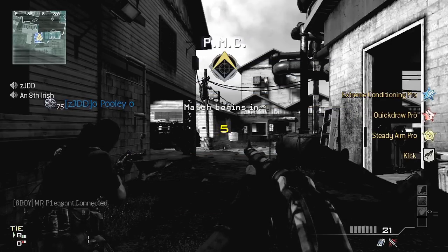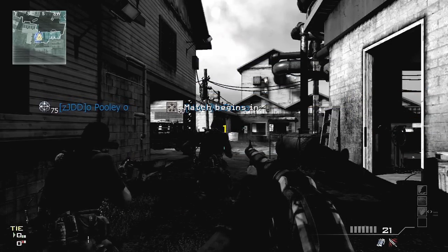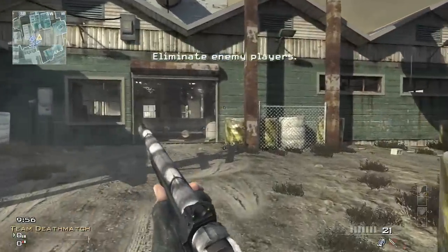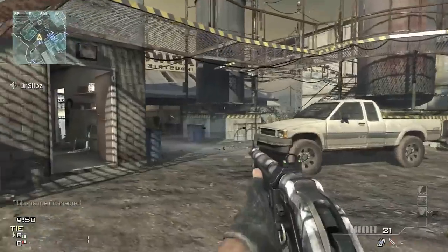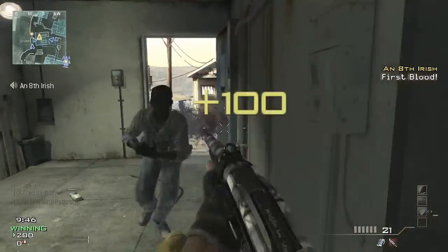Hey guys, it's me Vicstar123 and I've got some Team Model 1887 gameplay. The whole team must be using the model — it's a shotgun that I quite enjoy using, although like most of the shotguns in this game it doesn't excel that much, it doesn't have that much damage. I still enjoy using it; I think it's just the reload and that kind of thing.